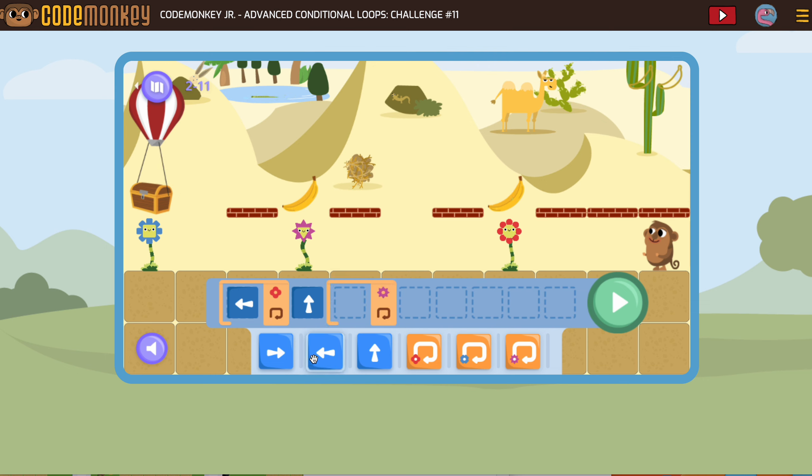Then jump up — you'll see banana one and banana two. Then go straight to get to the blue flower and jump up, and that's the treasure. Notice the three parts of our solution: get the first banana, get the second banana, get the treasure.